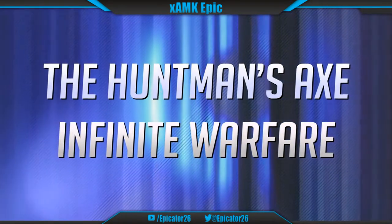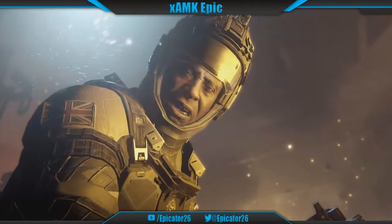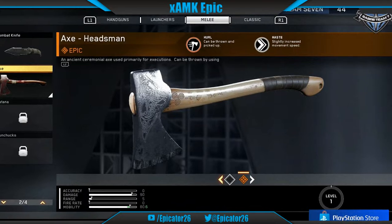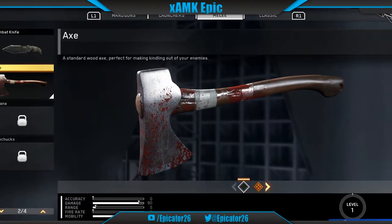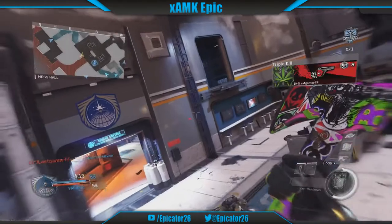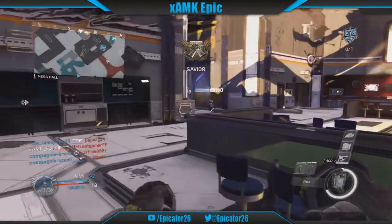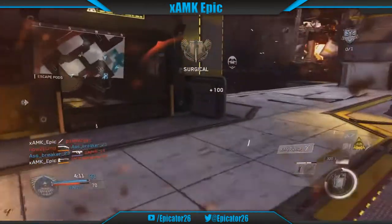Number 14: The Huntsman Axe, Infinite Warfare. Infinite Warfare got very bad press but one thing they sort of got right was weapon variants. One variant in particular is the Huntsman Axe DLC weapon. The original is just like any other melee weapon but the legendary variant only available in the reserves allows the player to throw this axe at further to reach players. Even though it isn't as quick as the Spectre Blade in Black Ops 4, this variant can not only bounce very far as a bank shot tool but can also be retrieved and used again by the player.